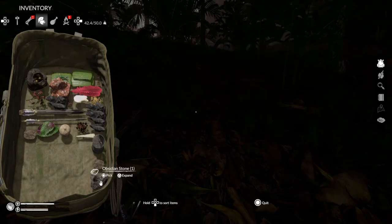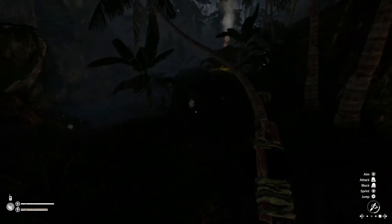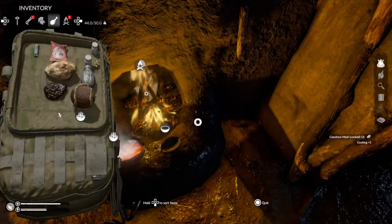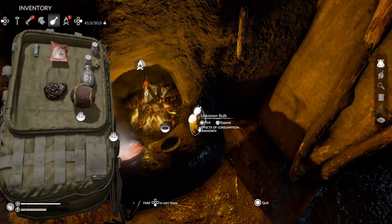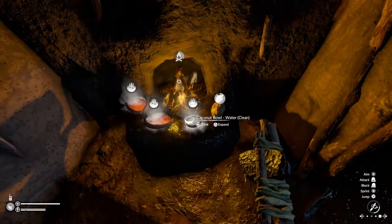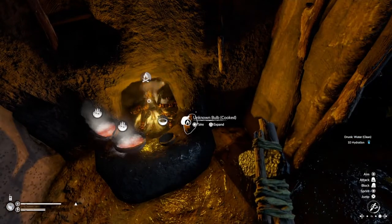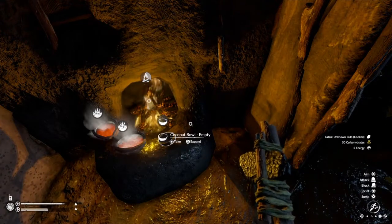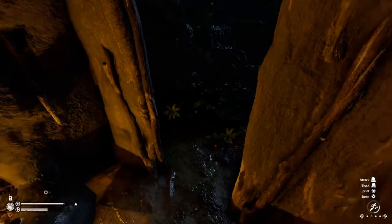It looks like I need stones for my pickaxe. I haven't seen stones around here lately. I wonder if I could cook this bulb I found. It's cooking — some nice clean water and an unknown bulb cooked. 50 carbs, 5 energy. Alright, that's good. We're just about full now.